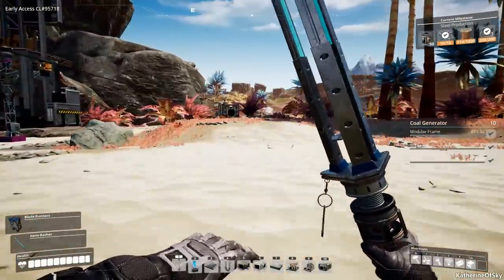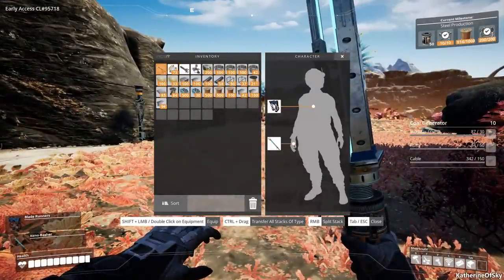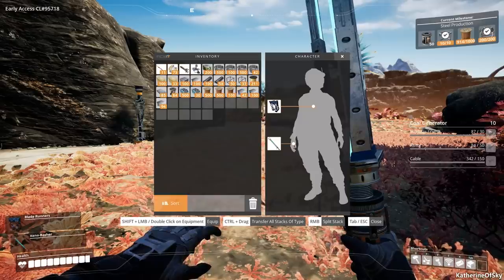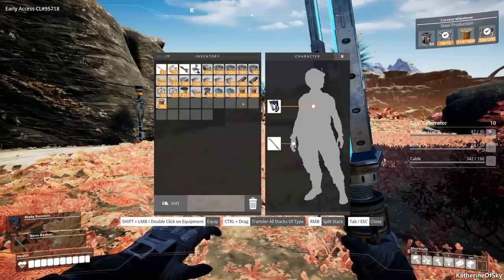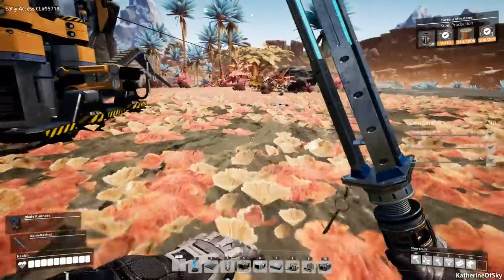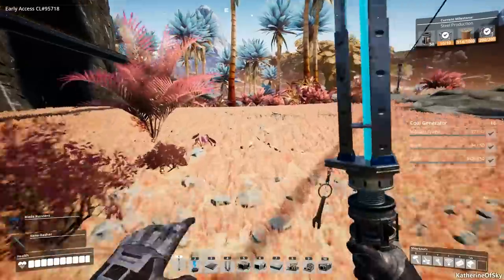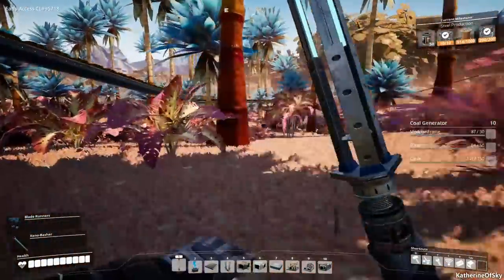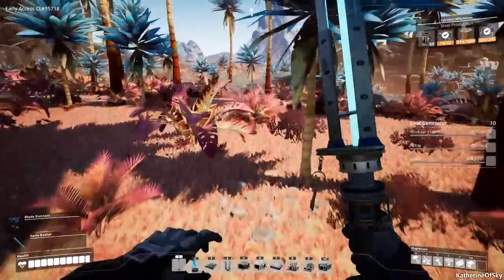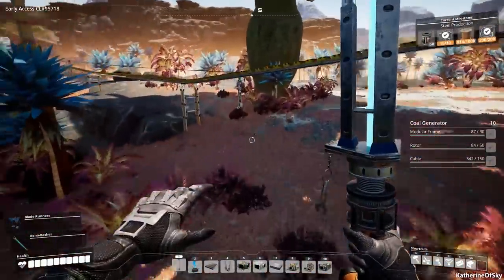Greetings and welcome back to Satisfactory. I'm Catherine of Skye and I'm very excited to be moving forward. Let's see if we have enough stuff before we leave real quick. We're good on those. I was just thinking we need to go and improve the power production. And since it's quite a long distance away, I didn't want to go the same route. We do have our weapon, and we have some healing stuff, so it should be okay.